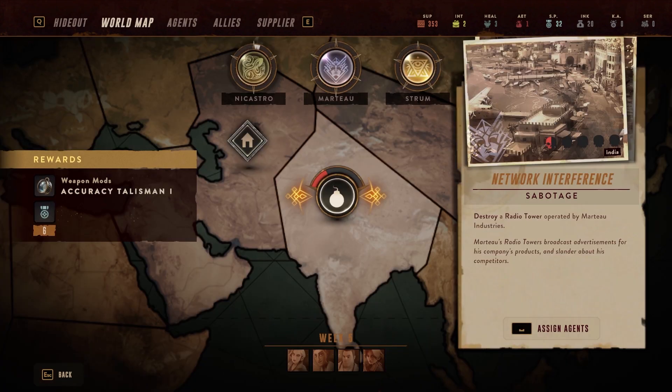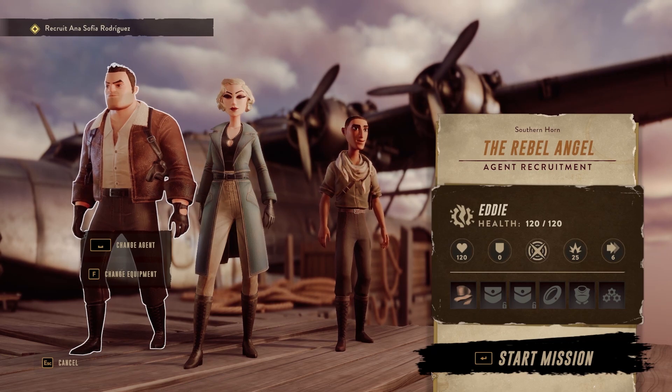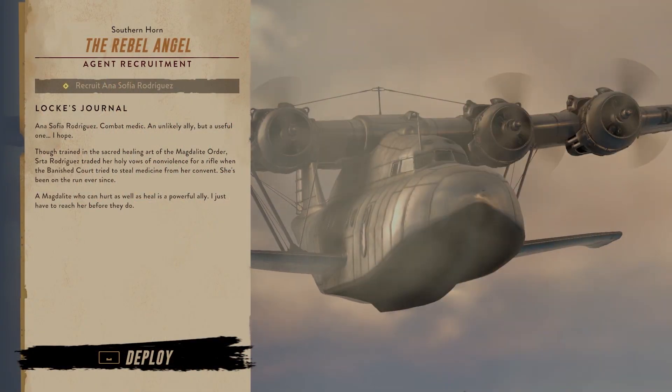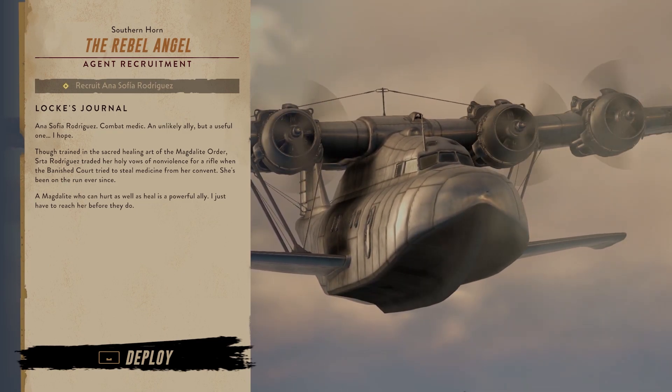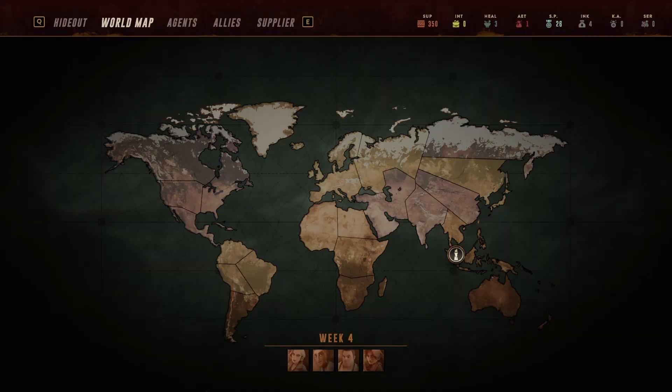Let's discuss the ever-important world map. Here you can strategize your next move with your agents via missions. There are many different missions accessible from here including sabotage, hijack, assassination, and theft missions. A mission briefing, details regarding rewards, and other info can be found about each mission here. We will cover these in greater detail in another video regarding the mission map and the doomsday clock.